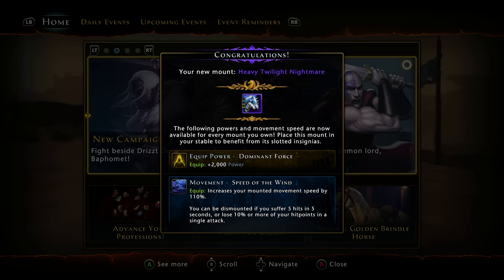Welcome back everyone, it's FNHUSA57 here. We are back on Neverwinter on the Xbox One. Today with the update — basically kind of a cross between update and patch notes — for Mod 9, or Module 9, which is also the Maze Engine.